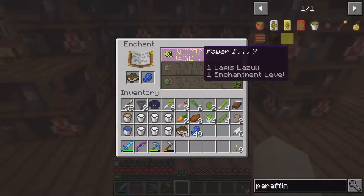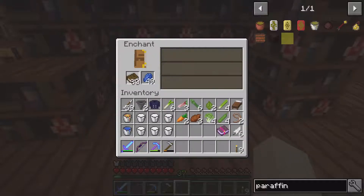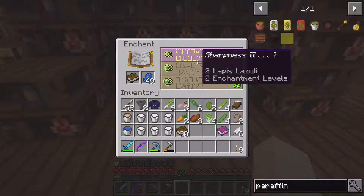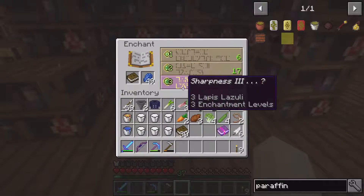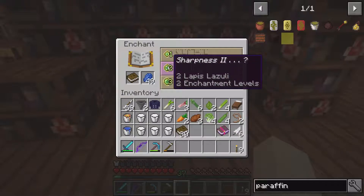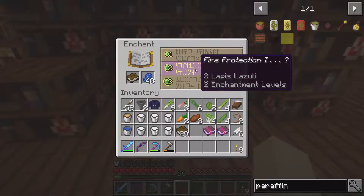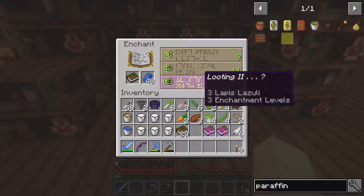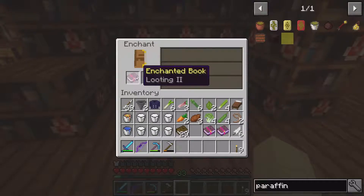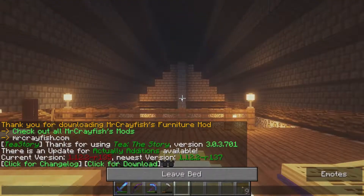We can just do Power 1 to cycle through the enchants that are available. Let's try again — we got Sharpness 3, Sharpness 2, and Projectile Protection. If we did another Sharpness 3 we'd get Sharpness 4, but I'd really prefer Looting — that would be ideal. Let's cycle through again — we have Looting 2. I'd really have liked Looting 3, but maybe if we get two Looting 2s we can combine them.